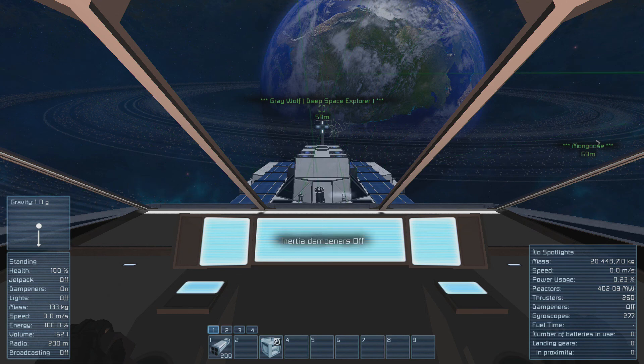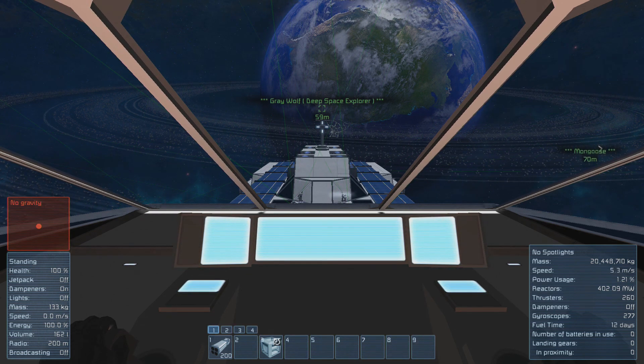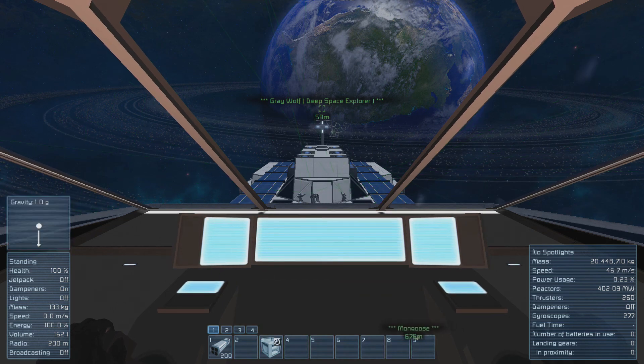I'm going to demonstrate it right now. I'll press C to turn off dampeners, and then press 3. Two seconds later the gravity drive will activate, and then 25 seconds later we'll see how fast we're going. We're already past the 11.7 mark, which was how fast it would have gone before after 25 seconds. Now the gravity drive is turned off, and we're gliding at 46.7 meters per second. That's a hell of an upgrade.